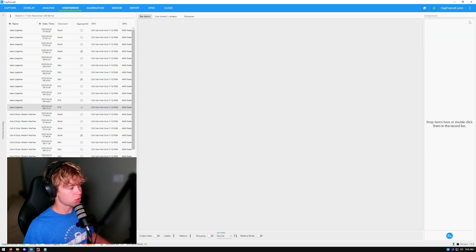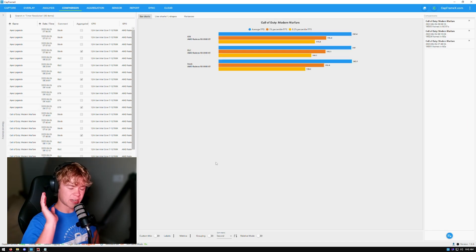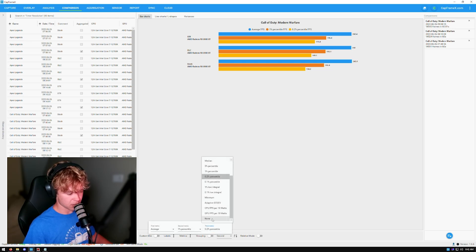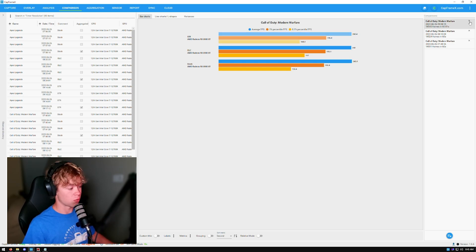Now let's go on to Warzone. I ran downtown, near that big building, three loops. Set time resolution service wins here — significantly higher lows, especially in the 0.2 percentile FPS. Even though you're losing about 1 FPS in your averages, your minimums increase significantly. So set time resolution service gets another win.